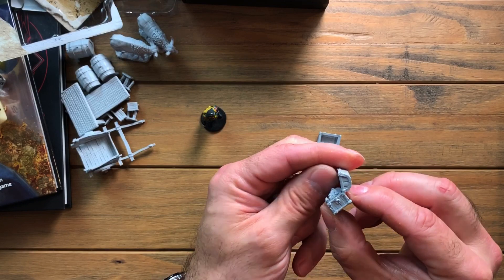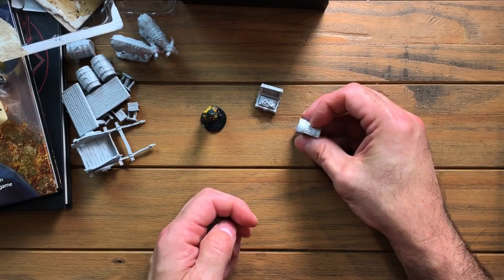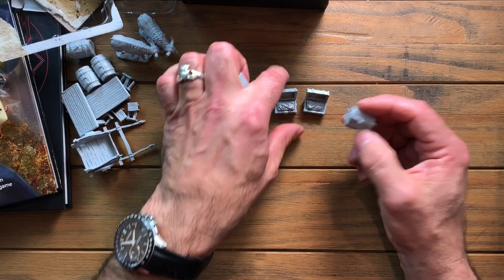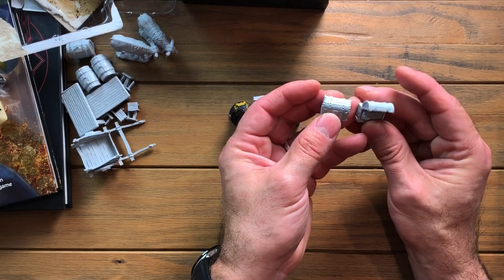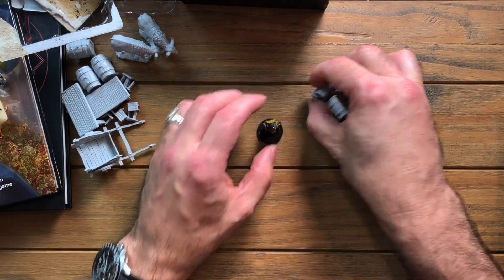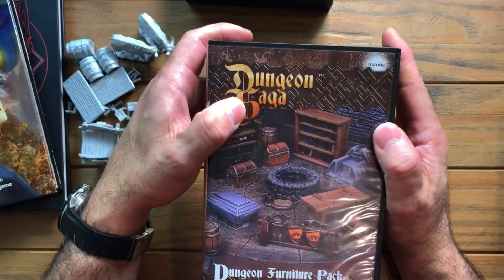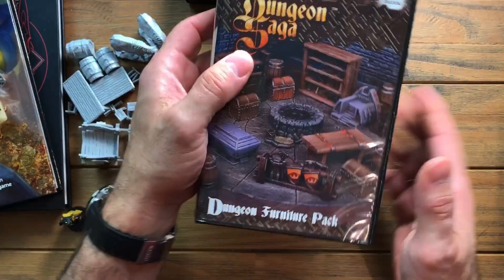I got some terrain pieces that I want to open up for you. I hope you enjoy this — it's pretty cool. I don't know if you use terrain in your game or not, but there's some really good stuff. First of all, I'm going to show you the WizKids wooden table and stool. They're the Deep Cut line and these have been sitting around my desk for a while.